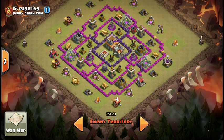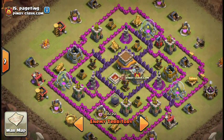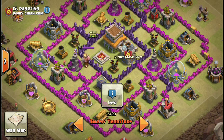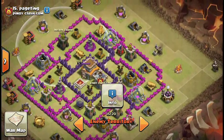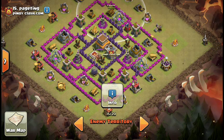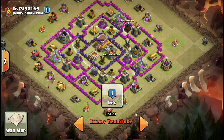Moving to base 15 — hog base, no double giant bomb spots. The Teslas are probably here next to the air defense, here next to the mortar, and here next to the cannon. There's probably a giant bomb here next to the archer tower, here next to the archer tower, and up here next to the cannon. So yeah, this would be an easy base to go-ho — mass hog would probably work just as well as anything else. You could probably dragon raid this base too, since the sweeper covers all three air defenses.